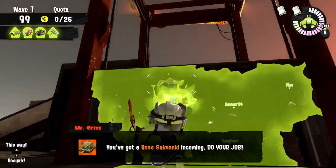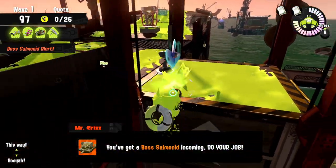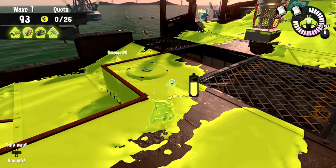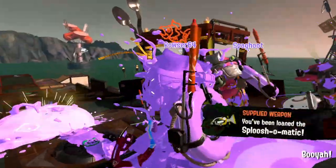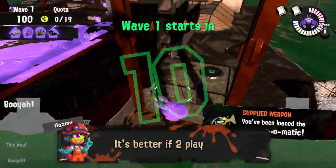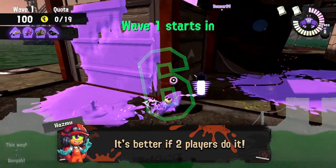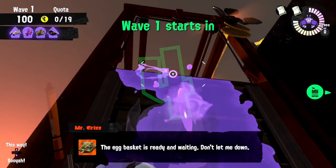That is why painting the elevators is crucial — so there's always an escape plan from the two shores, whether the elevator is up or down. Simply shoot the propellers of the elevator and jump down to all three sides to paint at least a single line, and you pretty much secure against the worst dangers Marooner's Bay has in a freelance Salmon Run.